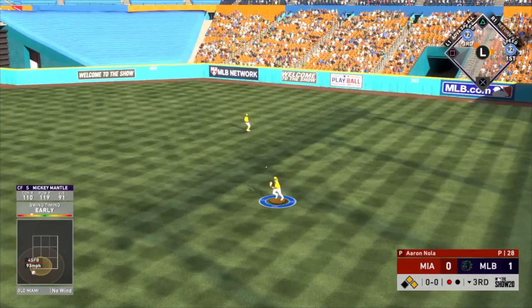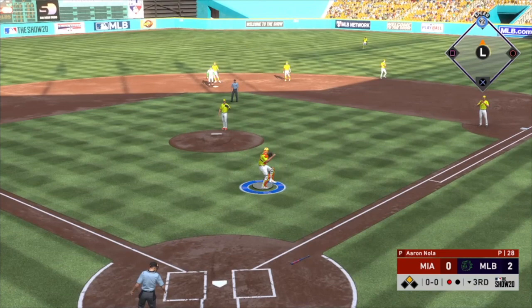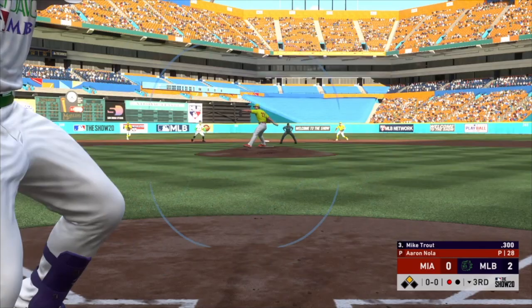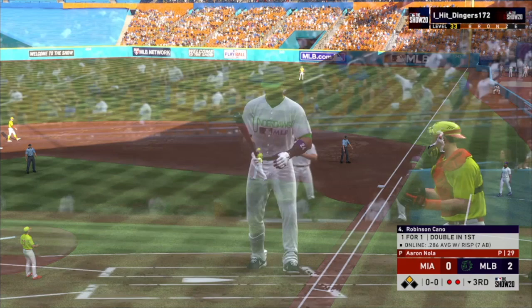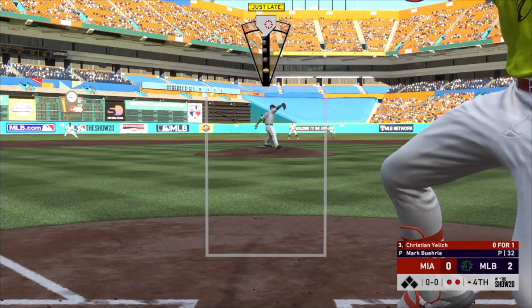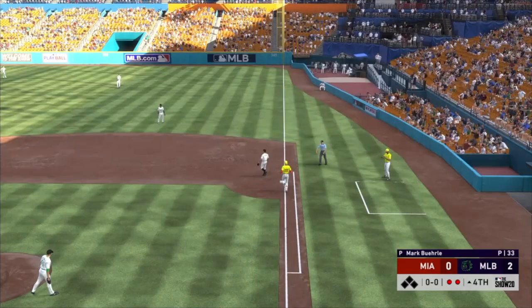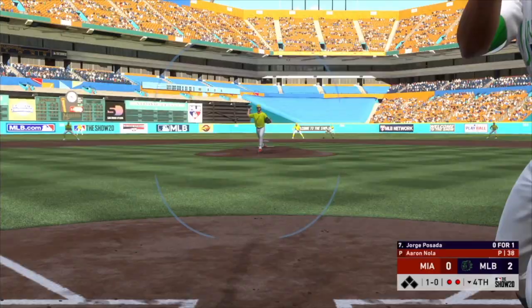Huge mistake by my opponent — what is going on? What could have been a ground ball double play, my opponent completely whiffed on it. He ran past the ball, then his right fielder ran past it too, and I went ahead and scored from first on a ground ball to second base with Trevor Story. Another lunging, silly swing by my opponent — Mark Burley has him completely thrown off. Ground ball right into the shift — Robbie Cano makes the play — yet another one-two-three inning for Burley.